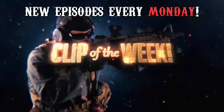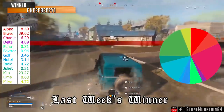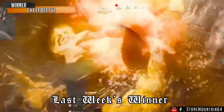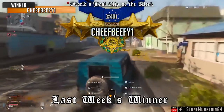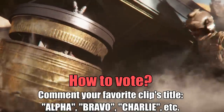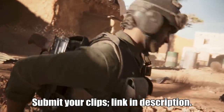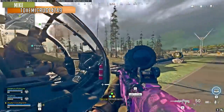Now that is a bold strategy to get somebody out of ATC. Welcome ladies and gentlemen to World's Best Clip of the Week. I'm your host Stonemont64. From last week's episode, GPV going underneath the Bertha and using that entire enemy Bertha as a trophy system for his vehicle was one of the biggest brain plays we've seen — congrats on the win. Every Monday we feature the best clips sent in from the community for you, the audience, to vote on in the comments.